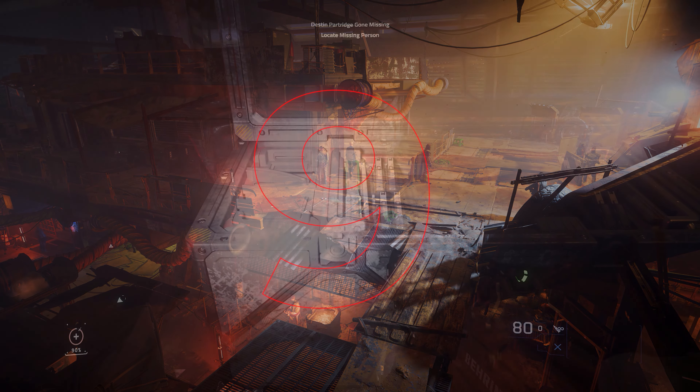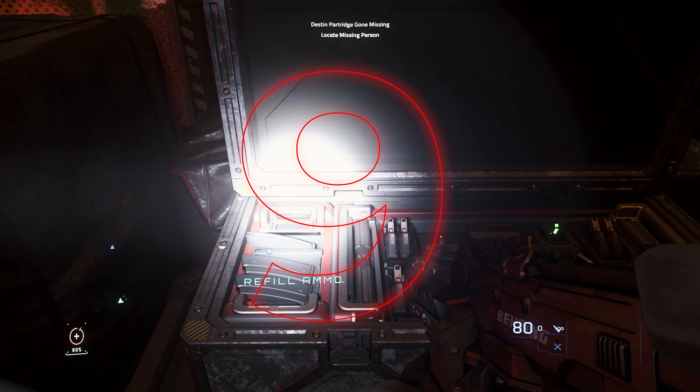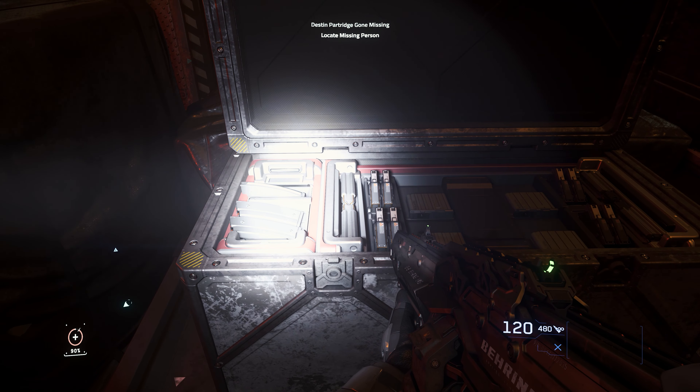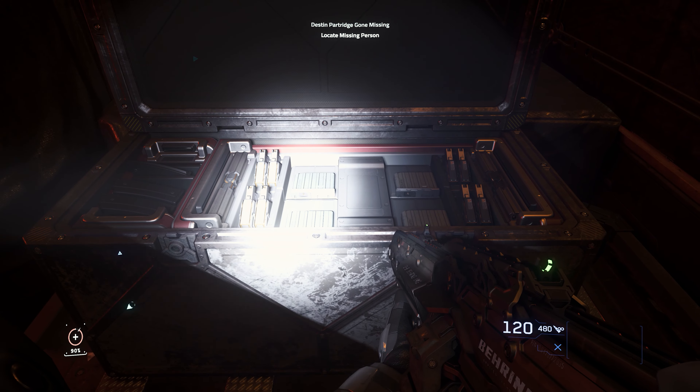Tip number 9: The new FPS missions offer new loot boxes with an exciting feature — the possibility to equip our entire ammunition for a carried weapon with one click, completely to maximum. A similar box is also available for grenades.